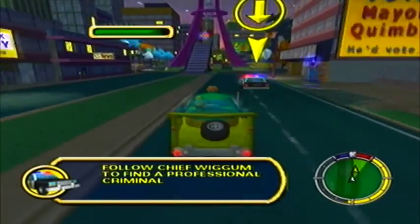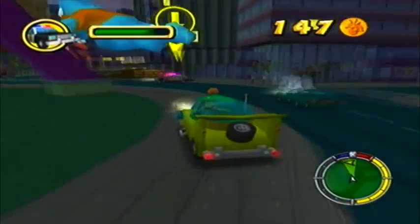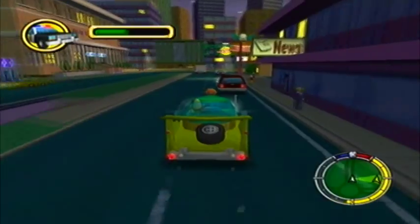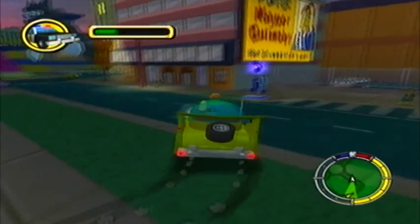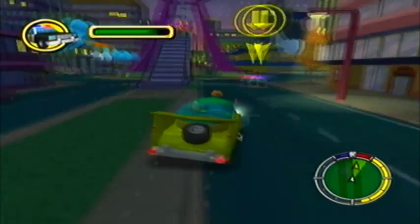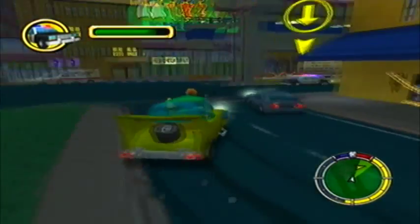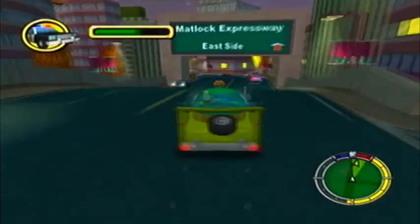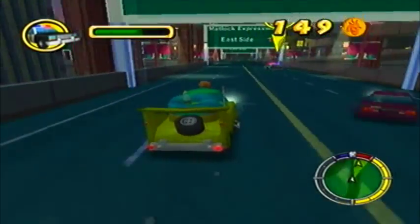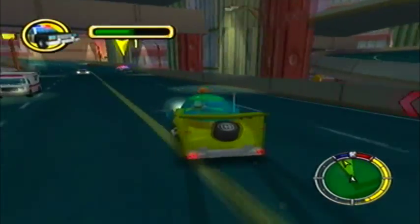Okay, here's Chief Wiggum. This bit is sneaky, because he kind of does a few little unnecessary trips. Like, he's gonna go around here - he doesn't need to. He's gonna come out round here. Just save yourself the bother, stay on this side, because he's gonna turn around the corner any second now. It's when he gets on the motorway - the highway - that it gets a little bit tricky. And also hit and run - I got a lot of hit and run when I was practicing this mission.